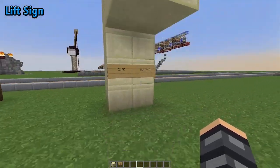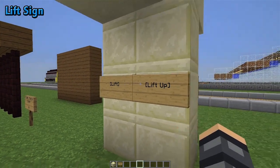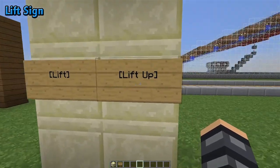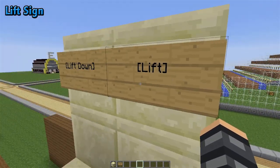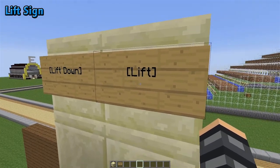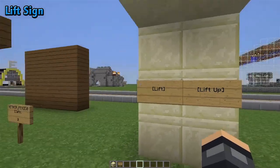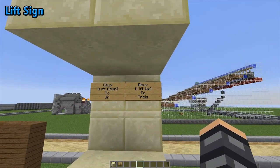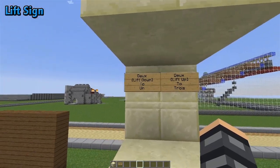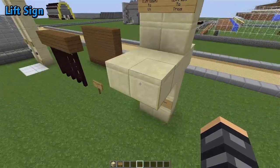Right here you have lift signs — some that you can only arrive at. So if you lift up here, you go to the second floor, then the third floor. Since I can't go up anymore, I have this one as just a lift. You can also name the floors by putting the name on the first line, and on the third and fourth lines you can put any information about wherever you're going.